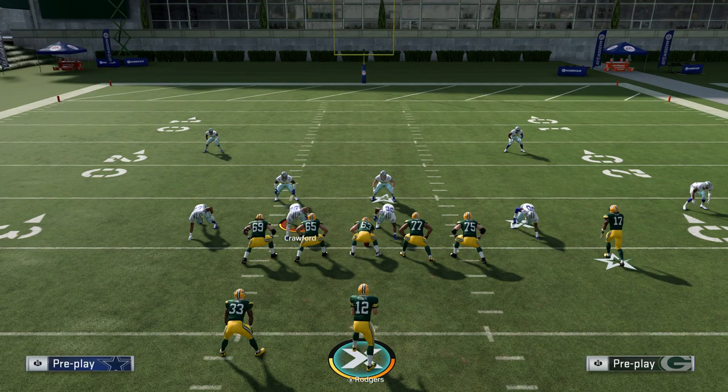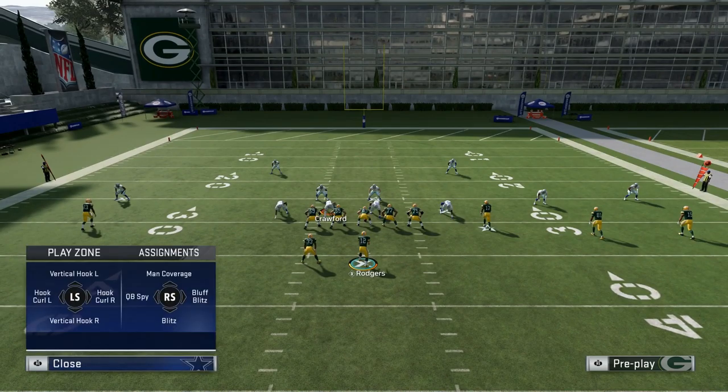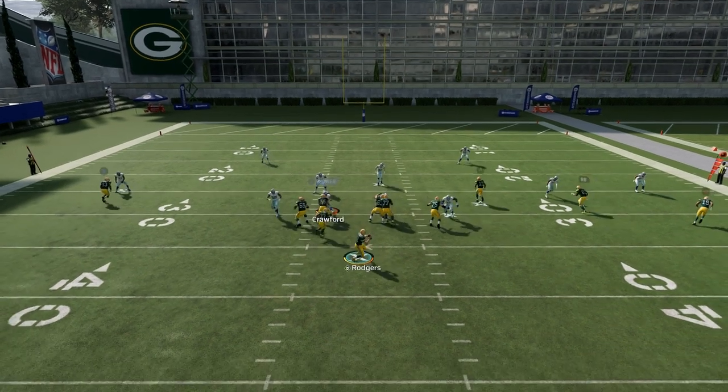Number two on the list is you can no longer hold on to the ball for long periods of time anymore. In past Maddens, many people would just hold on to the ball for four to five seconds — sometimes even longer — because they wanted to hit the deep routes, those 20-plus yard routes every play. You simply cannot do that in Madden 20 because the pass rush has been turned up, specifically when you go up against superstar pass rushers like DeMarcus Lawrence. Pass rushers of his caliber are going to cause nightmares for you if you hold on to the ball too long. You have to take your check downs a lot more often this year or you're going to take sacks every few plays.